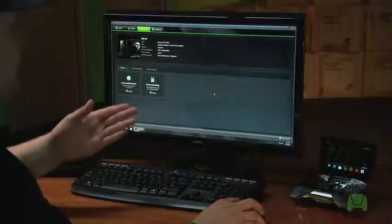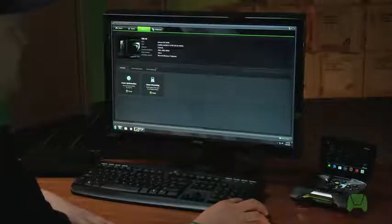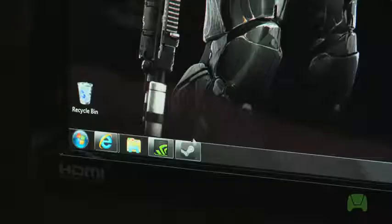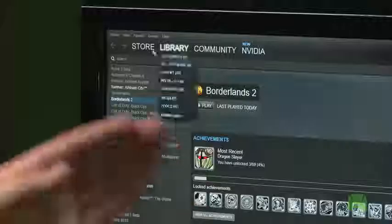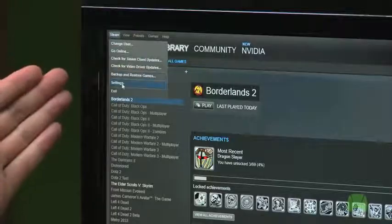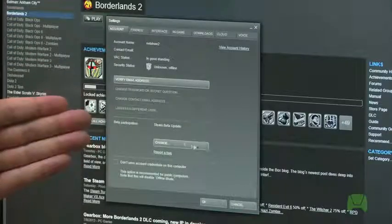Now that we've verified both GeForce Experience and your PC are ready to stream games, we need to make sure you have games installed to stream. This is the point at which you'll want to make sure you have the latest version of Steam installed. It's actually really simple. In the upper left-hand corner, you'll click on Steam, move down to Settings, and then in the middle of the Settings panel, you'll see Beta Participation.